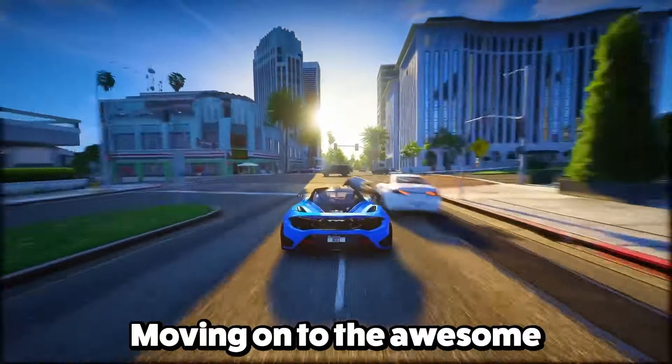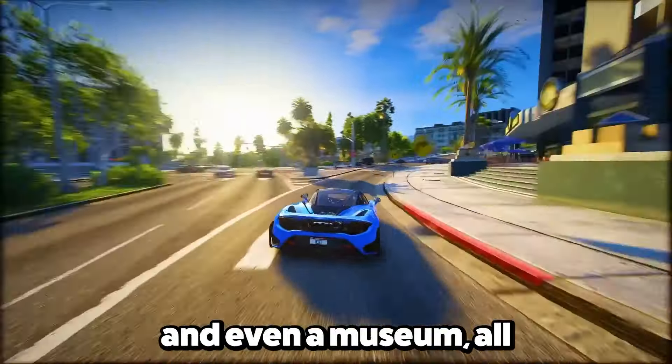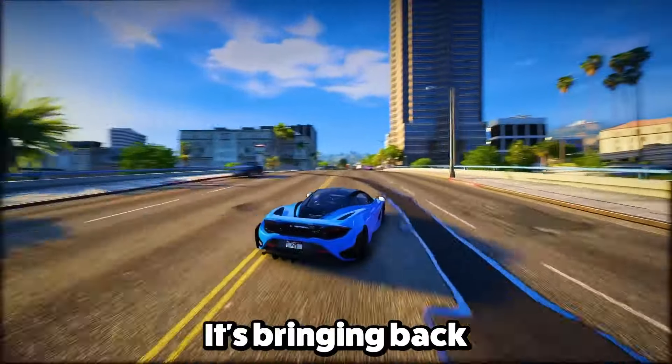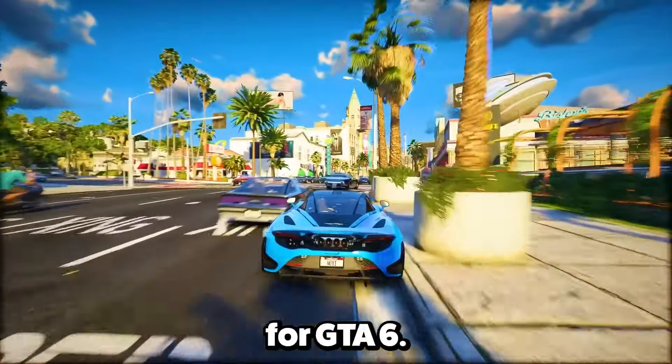Feature 14: Moving on to awesome in-game places — there are tennis courts, a huge stadium, and even a museum, all with interactive insides. It's bringing back the exploration vibe we loved in GTA 4, and that's got us hyped for GTA 6.